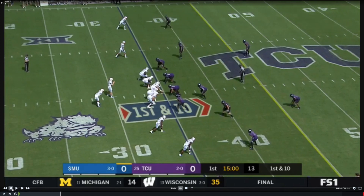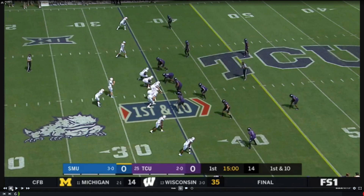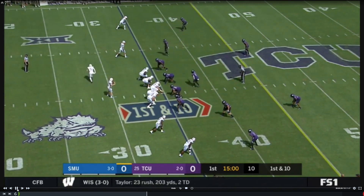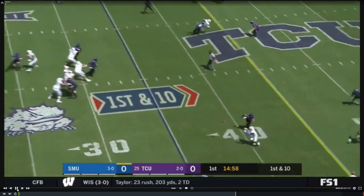We want to take a look at SMU's first drive against TCU — a rivalry game. Instead of just looking at cut-ups of certain plays, you can get a feel for how they flow on offense in a real game. We'll take a look at their first drive. They're going to open up running kind of an air raid staple here. This is what it looks like to me — they're going to run Y Cross.